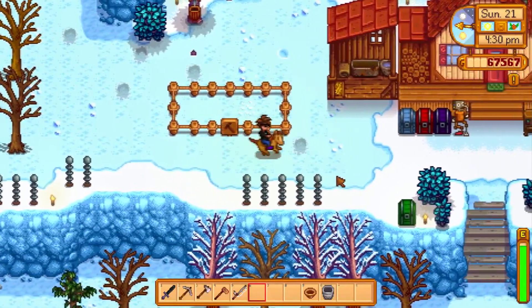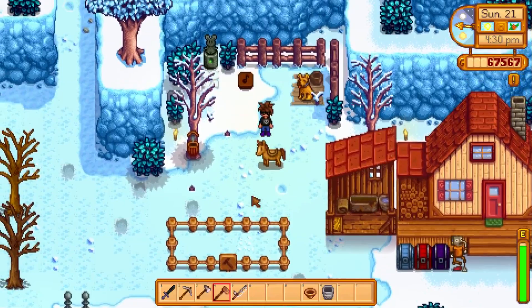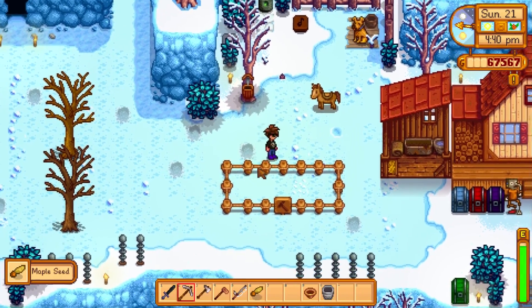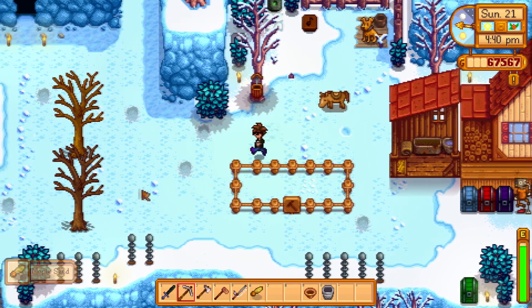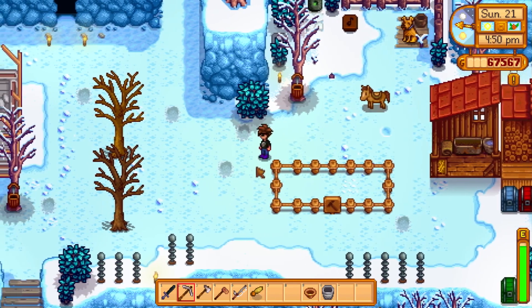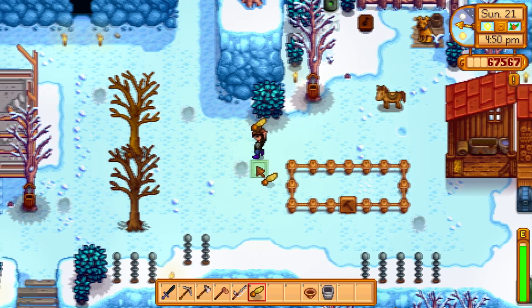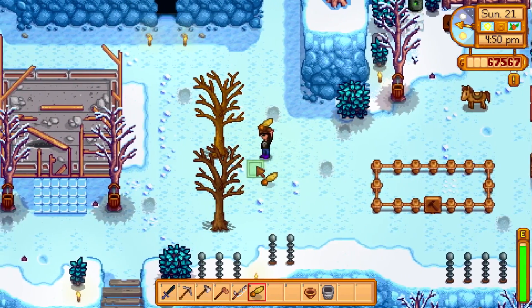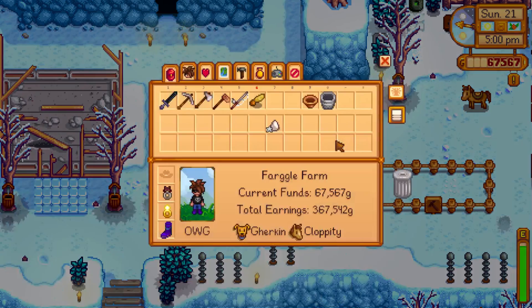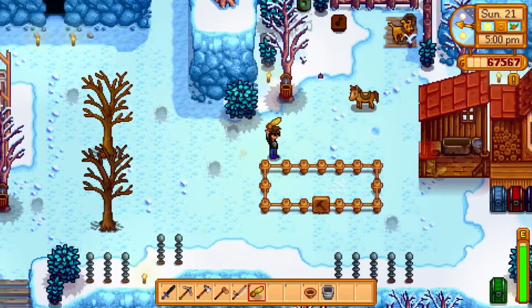So we're gonna have a shed there. I was thinking eventually we could put another one here — I could probably put another one next to it. One, two, three, four, five, six, seven — it would be the same dimensions, which would be perfect. It would give us one space to go around those trees. So I could put two sheds right there — that's gonna be nice.